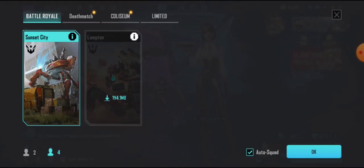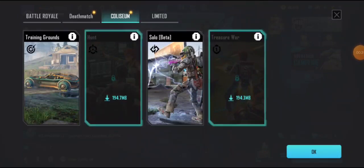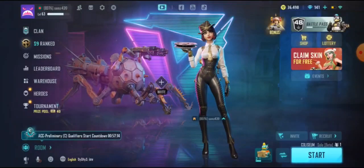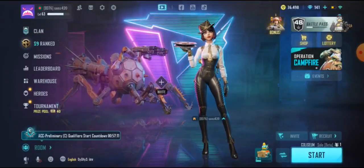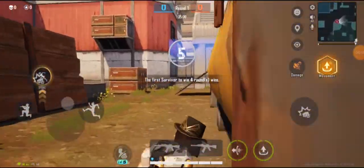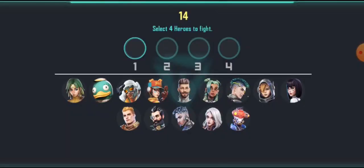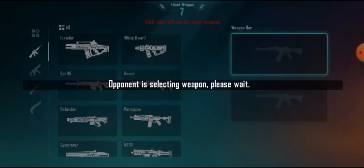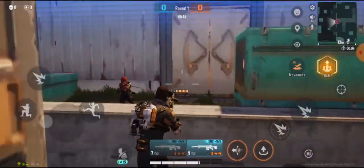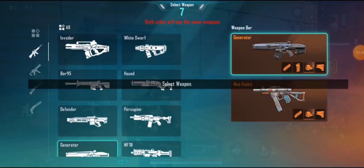First of all go to game, then click the mode option. You can see the training ground option. Select solo beta and press ok, then click start and wait. Then select the fourth character and select your weapon.